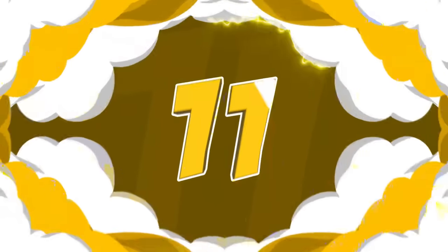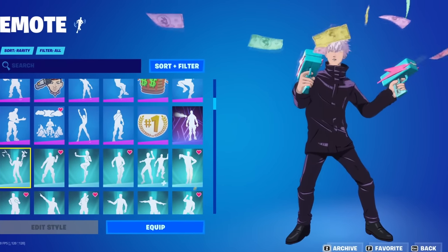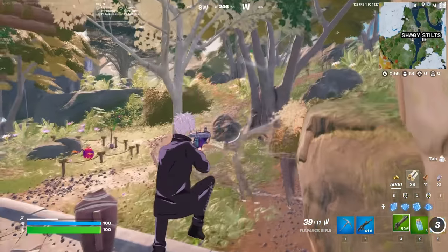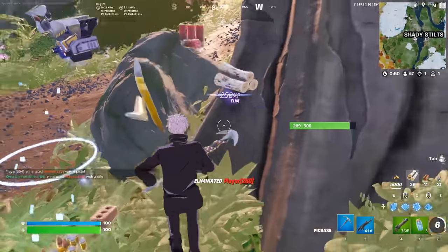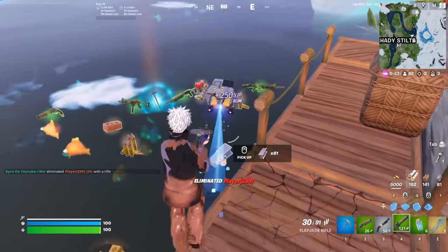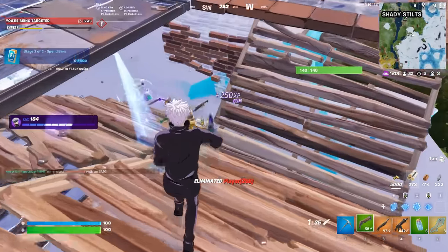That takes us to the number 11 position, and we have Zuturo, and we're pairing this with the Megumi Sword. This has definitely dropped off in popularity over the last few weeks. It was added to the game during Chapter 4 Season 3 with the Jujutsu Kaisen collab, and I just feel like so many people were using this when it first got introduced that it has started to drop off. We never really saw too many people maining this combo though, so if you guys are looking for a brand new combo to main, then this might be the perfect one for you. There are a few different styles for this as well, which just make it even better, but there are some better combos coming up very soon, so make sure you guys keep on watching.